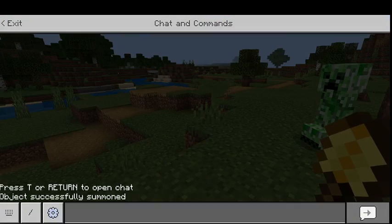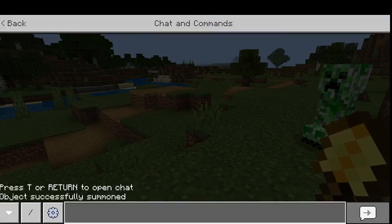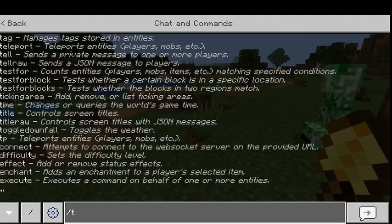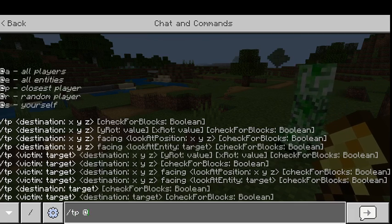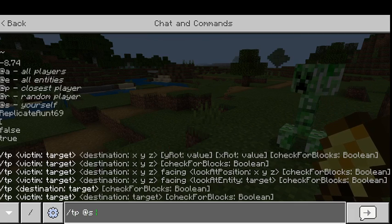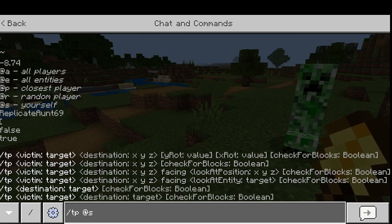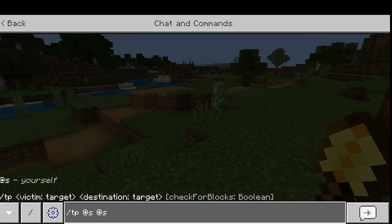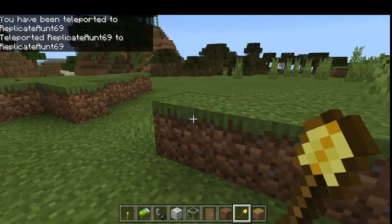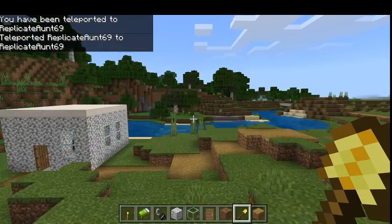So if you want to, you can also do slash TP to teleport yourself. Since I have no other players, you can just type in the player you want to teleport to. So I could say teleport to myself, but it doesn't do anything when you try to teleport to yourself.